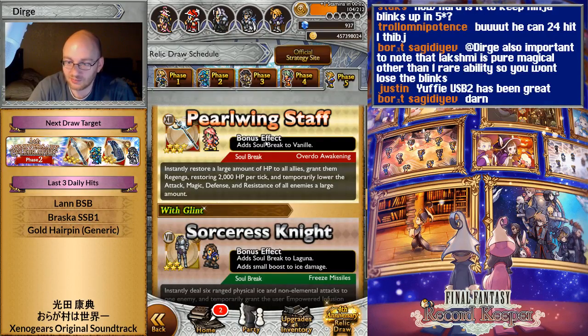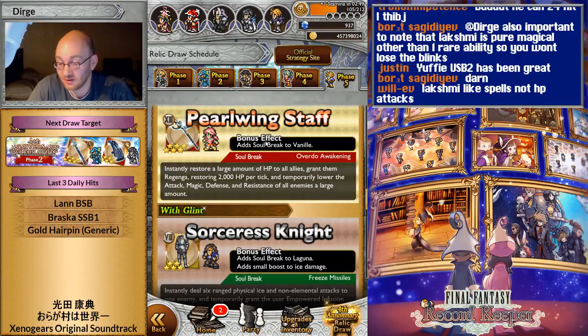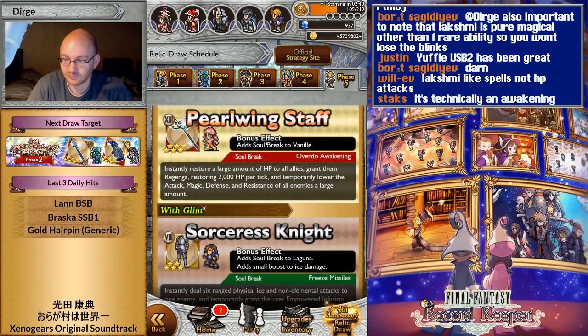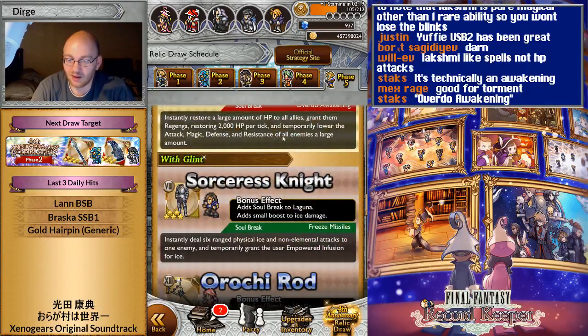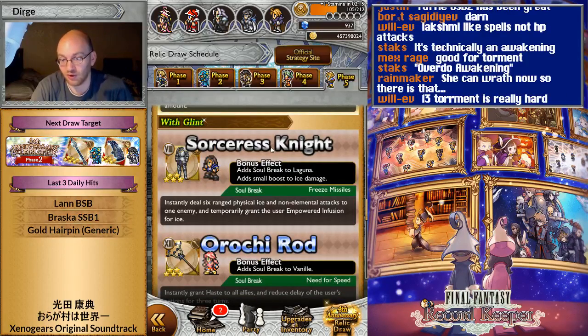Vanille's USB 3 is an instant Curaga, Medica, Regenga, and a full breakdown dance — a little weird, but it works well with her stuff. This is real torment stuff. It's not that great but still very good for the torment. The FF13 torment is really hard, so having all the stuff you can possibly have for Vanille isn't a bad thing. Vanille did get support for access, so using all those soul breaks isn't that crazy.